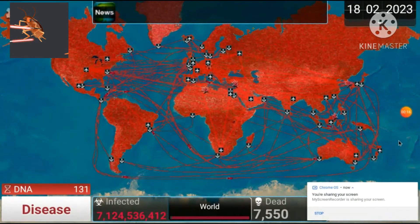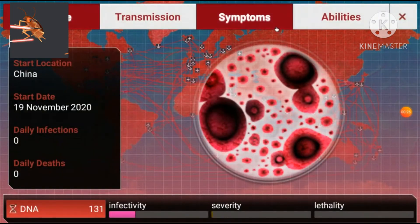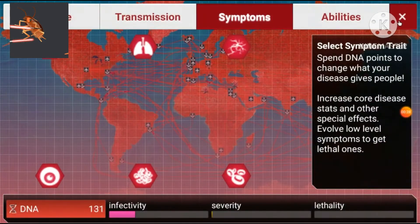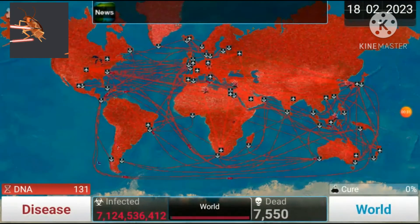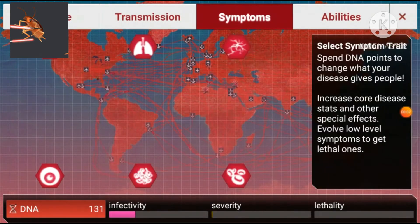Now, as you can see here, I have infected the whole world. We are going to go straight for lethality. I have 131 DNA points — usually you don't need this many. Different viruses take different ways to go lethal.